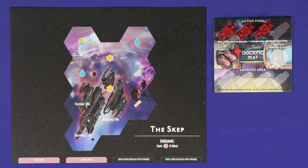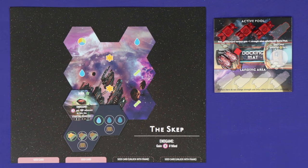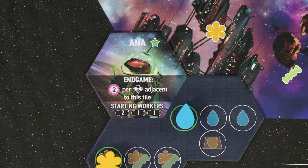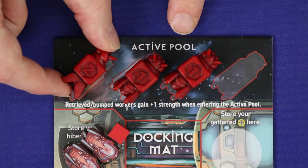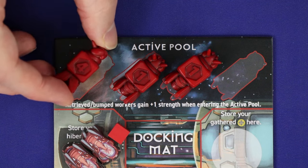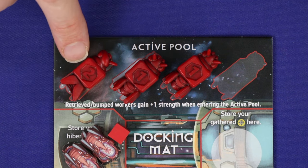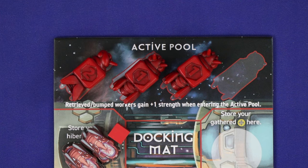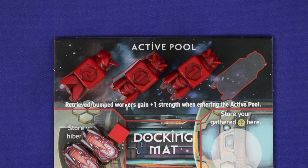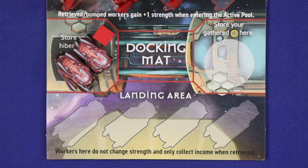Each player will take a hive mat, a docking mat, and a faction tile placed so that it covers the faction tile space of the hive board. Starting resources are based on the brightly coloured icons, and starting workers are based on your faction tile, placed in the active pool of your docking mat. These worker pieces have four sides, ranging in number between one and four, and this number represents the current strength of the worker. There are four workers of each colour and any which aren't among your starting workers go into a common supply. You'll store all your other coloured pieces here and your landing area begins empty.